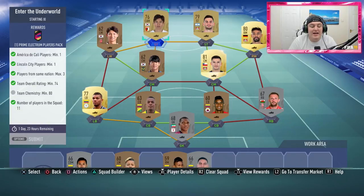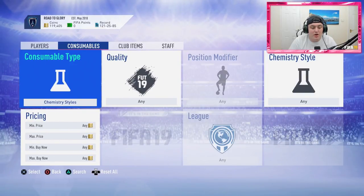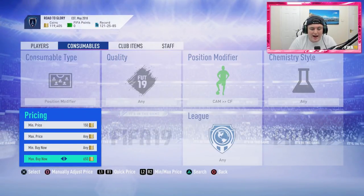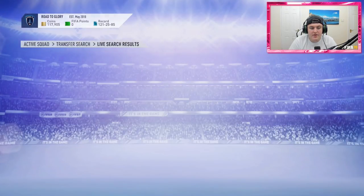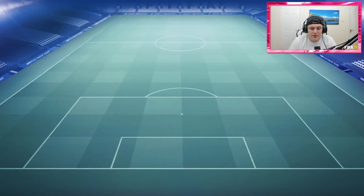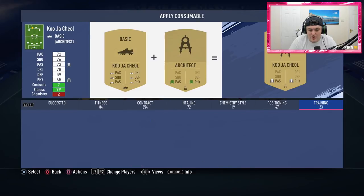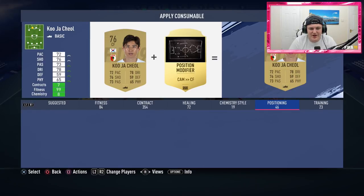This squad needs a counter center forward card to be complete, so add on the price of one - they cost around 1,500 coins - to the total I used for this SBC. Just factor that in. Let me quickly add the counter center forward card. We didn't get booted out - easy stuff!